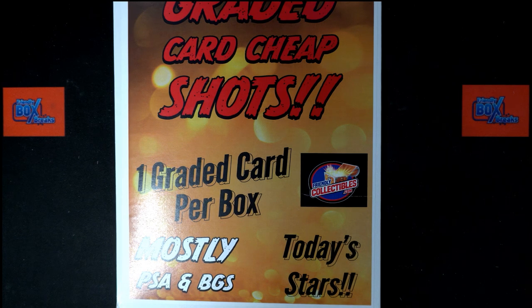All right, here we go. Time for 2023 graded card cheap shot series one. This is box 752. We've got our owner names, we've got our divisions. We're going to randomize each of them seven times, pair them up on a spreadsheet, then give you a few moments to talk trades, then get to ripping and see what's inside this envelope. I'm excited — these things have been pulling some pretty good stuff out.